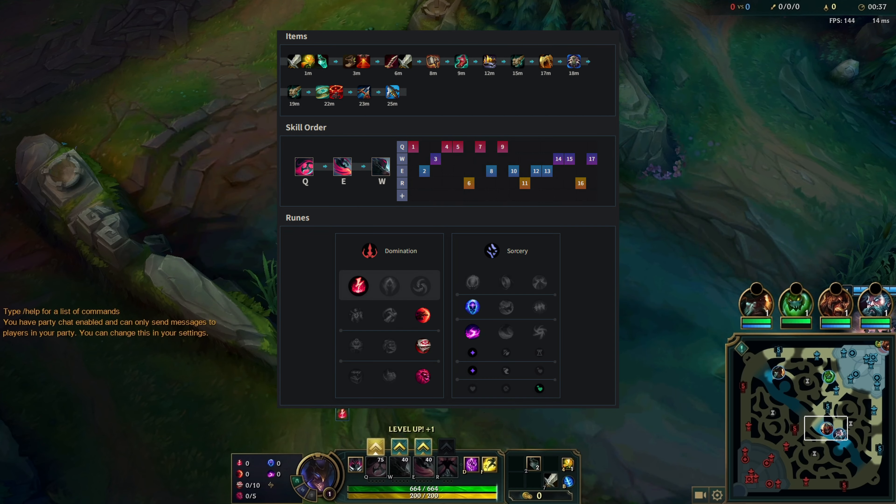Right here's another blooper — Kindred comes to cover mid, he uses his Q, so I just ult him to see what happens. But he has flash, so I WQ — he flashes my Qs and kills me. Sad.